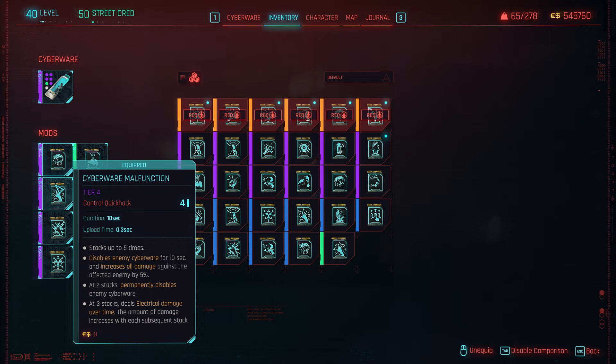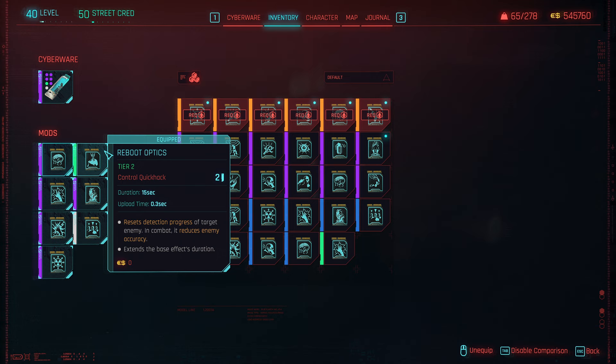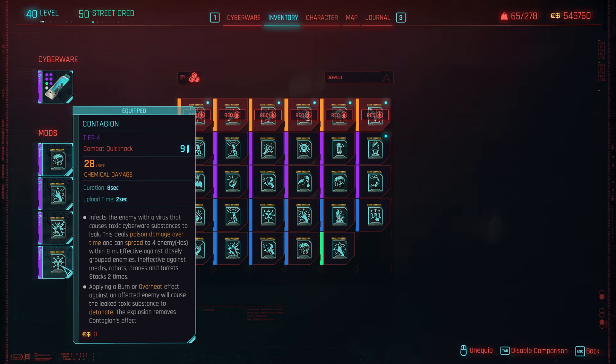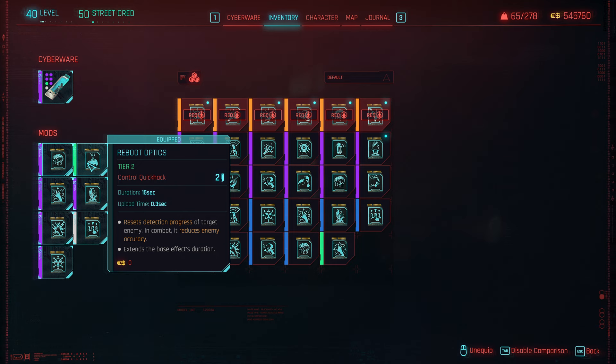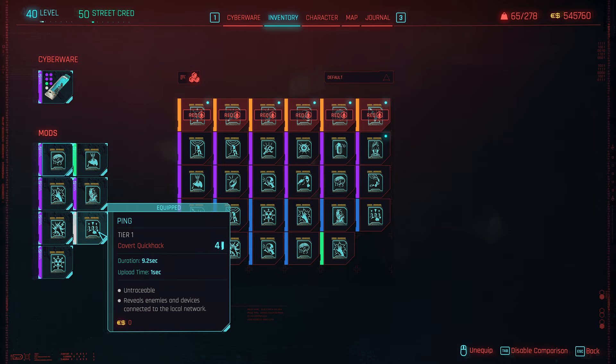To help synergize with that, I like Cyberware Malfunction. Being able to stack this up, we're disabling cyberware, which is super useful, and we get electrical damage over time as a nice benefit. This also has synergy with Short Circuit — if you're going up against mechs, you could just hit Cyberware Malfunction and then go right into Short Circuit for a big burst of damage. Similarly, we have Reboot Optics, and we're going to open with that and then chain into Overheat or Contagion. Generally, if I see a bunch of grouped enemies, I'll go Reboot, Contagion, Reboot, Overheat, pop my Overclock, and it's just going to spread onto everything — everything's going to die.